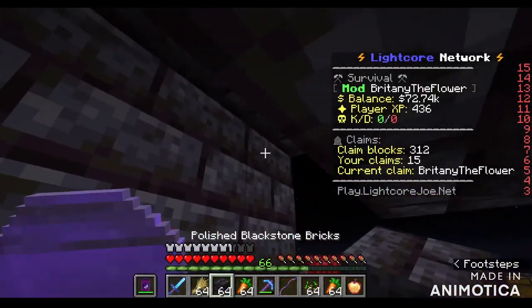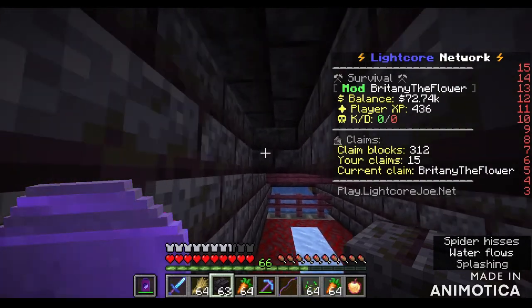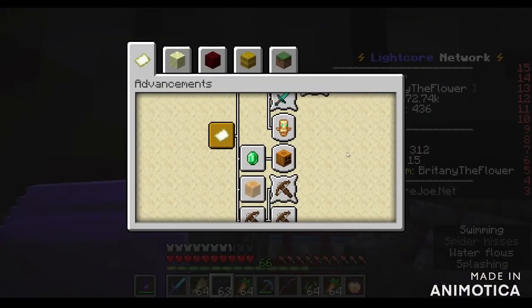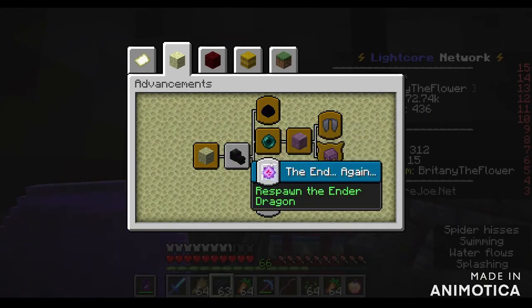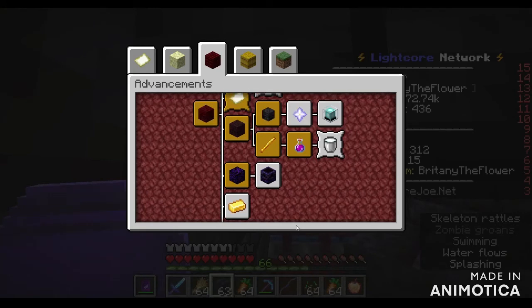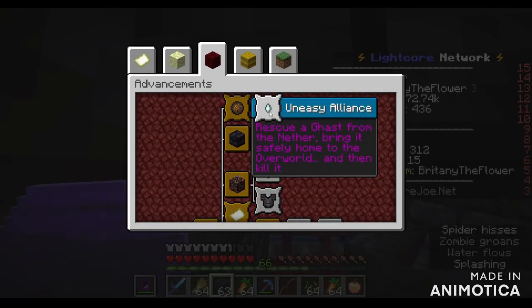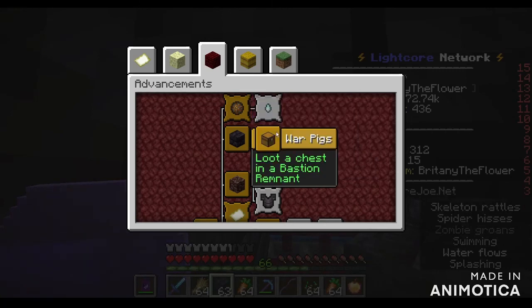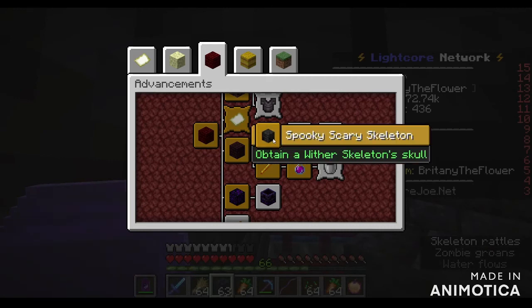Every time somebody achieves a milestone they get their statue inside that house. I'm going for first person to get every single achievement. Looking at the list: we need to respawn the Ender Dragon, get some ancient debris, use a compass and lodestone, rescue a ghast in the Nether, kill the Wither, and make a beacon.